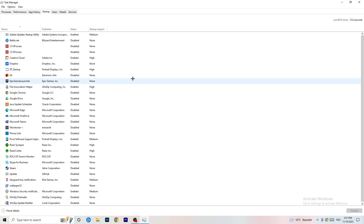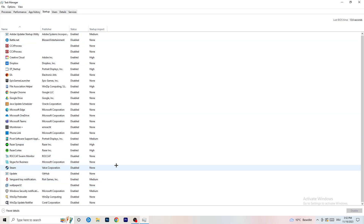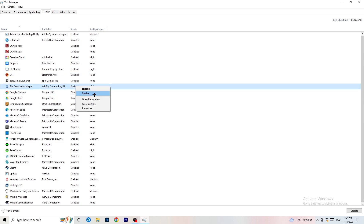Next, click on the Startup tab. I have a lot of applications disabled because my PC is a low-end PC — it tends to have low FPS, crashing, and not launching issues. You want fewer applications running in the background because they take up GPU and CPU usage. Right-click anything that's enabled and disable every program you don't need running at startup — basically everything besides Windows things.